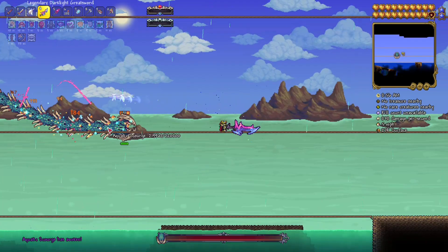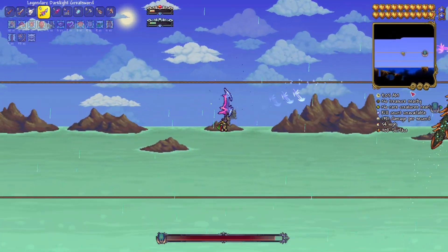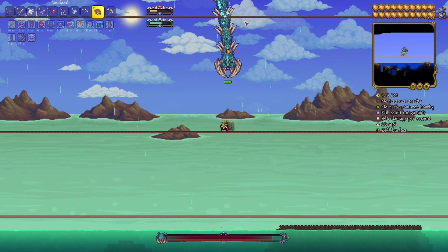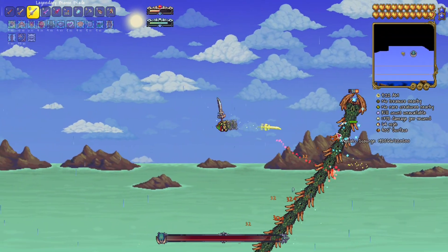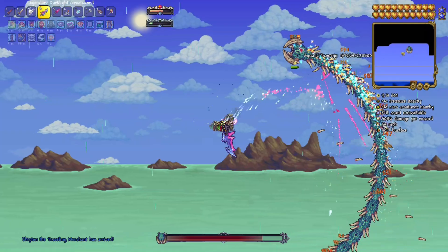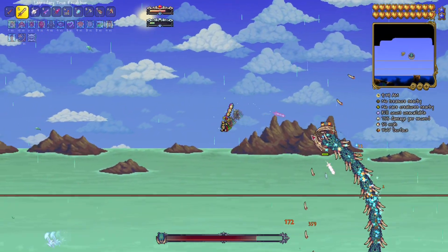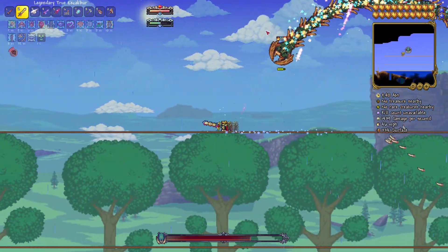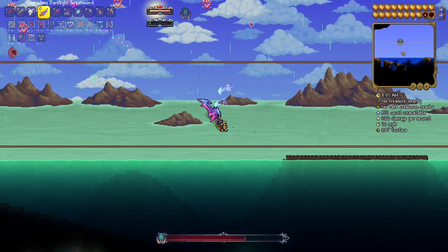We're buffed up and ready. Starting with this sword - wow, okay! Doing pretty good, about 1500 DPS. Next up the biome blade - looks like it's doing about 1000 to 1200 DPS. Since the first sword does more, I'll definitely use that. And the true excalibur also looks pretty solid. I think the dark light greatsword is just going to be the best - easiest to hit with and it seems to be doing the most damage.